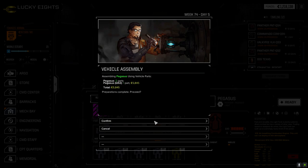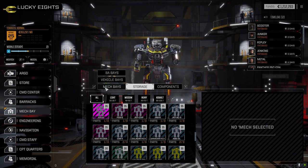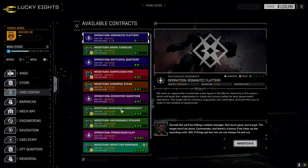I want to go for the firepower more than anything, so we'll do that. We'll bring it back online. Vehicle bay — let's make sure it's in the right slot. Command center, let's get this thing done.